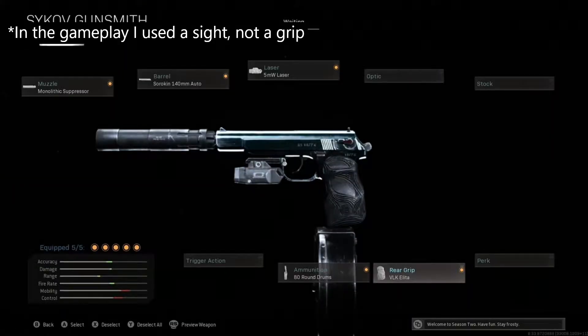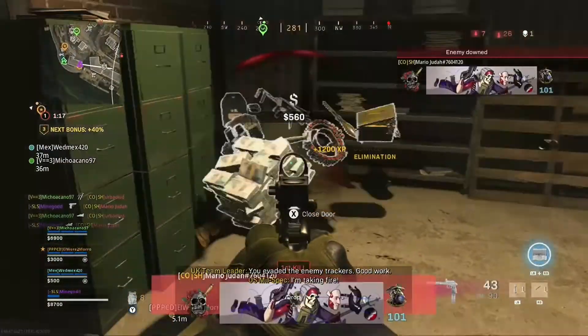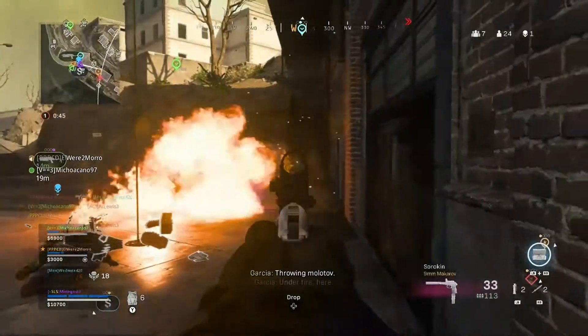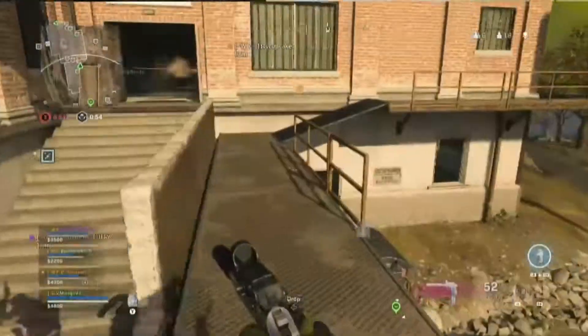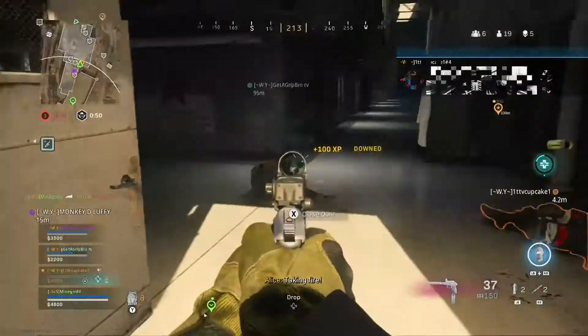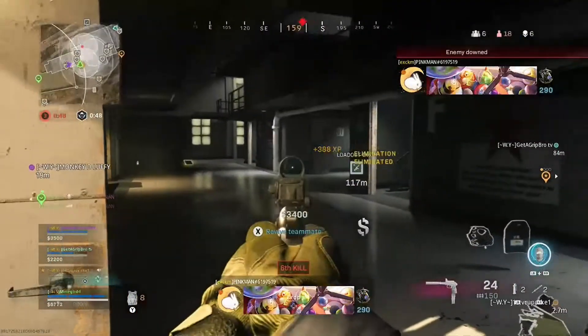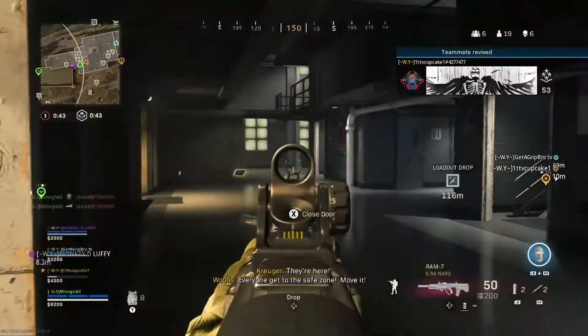I'm really bad at controlling the recoil when it's Akimbo. When you shoot and it goes straight up, you're kind of looking down the controller. Your character looks down from all the recoil, like it's trying to push back — it's just weird. I don't personally like the Akimbo; I prefer using a grip or a stock.